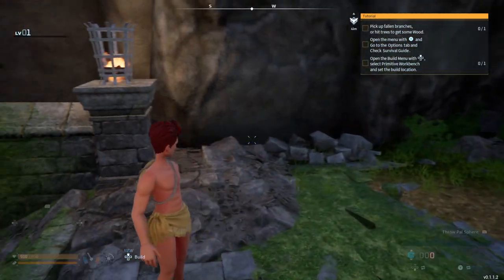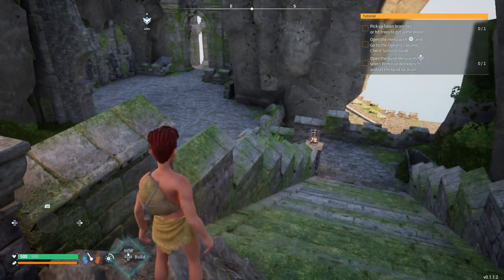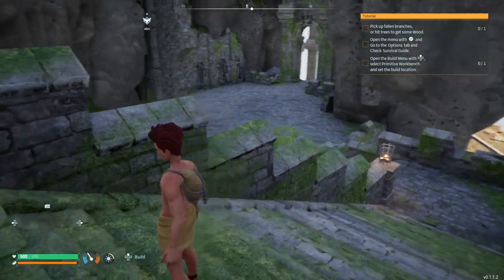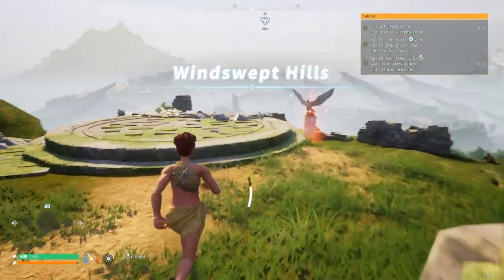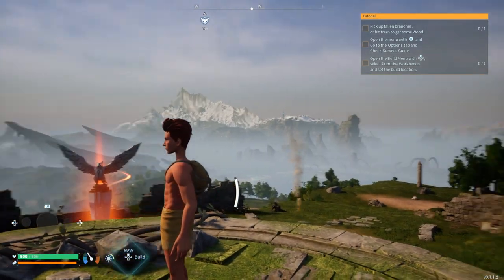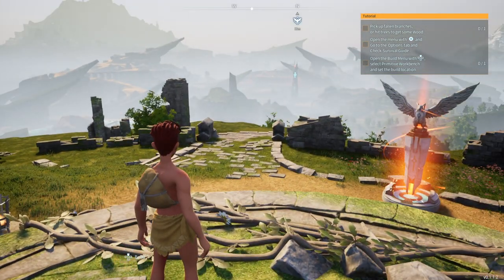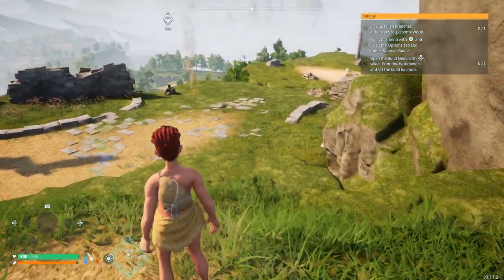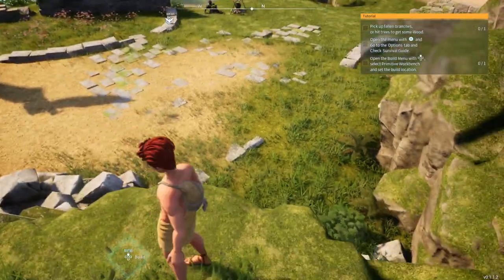Okay, right - here we are. We're in some sort of cave. How do I jump? There we are - jump like that. I've got a stamina bar. Let's head up this way. Windswept Hill - whoa, this looks very interesting. What did it say to do up here? Tutorial: pick up fallen branches.